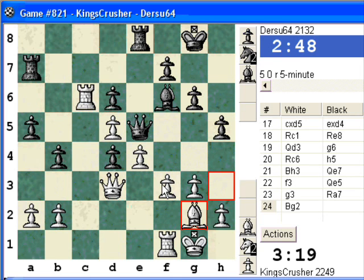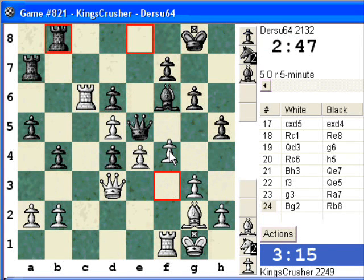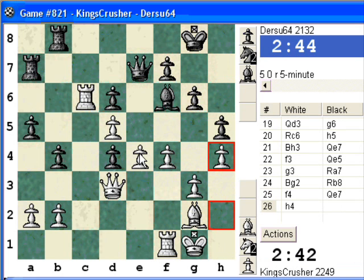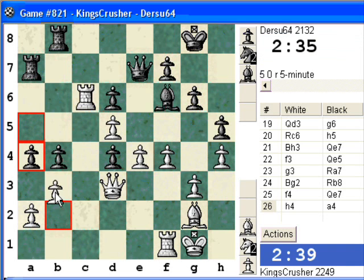F4, Qg7, e5. I'll try this f4. E5 takes d6. Or e5 and f5 — there's g5. E5 takes d6, he'll have to take with the bishop. H4 fast before doing anything. B3 as well — it's not that there's queenside counterplay. Slide it down — could be dangerous.